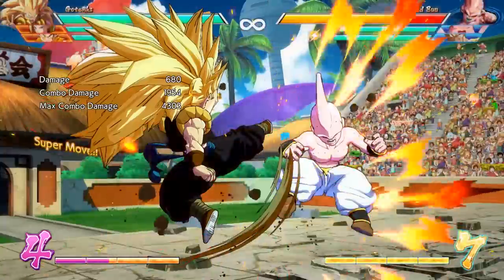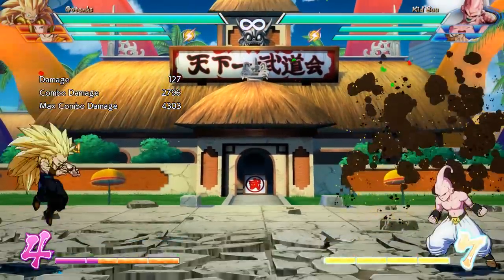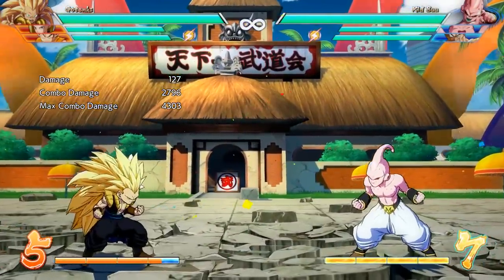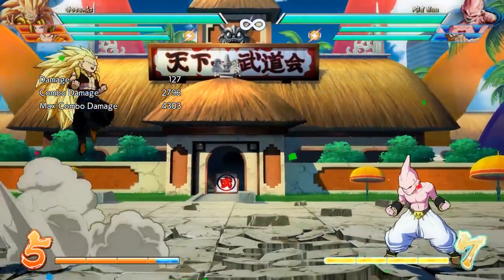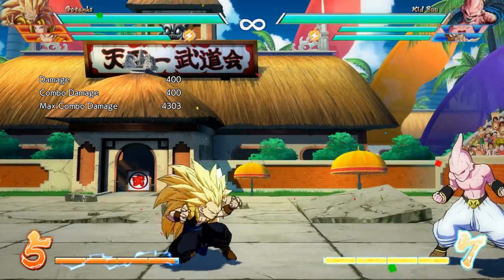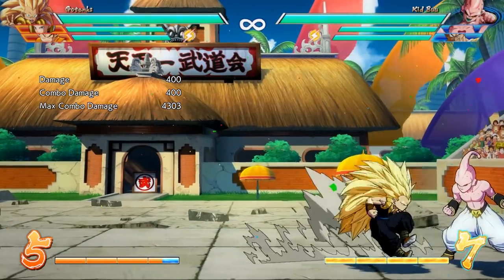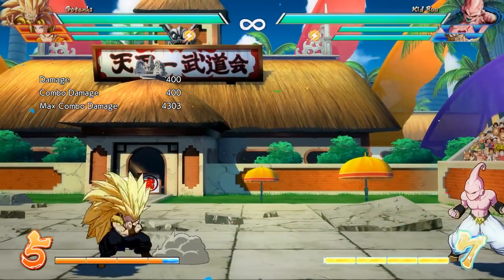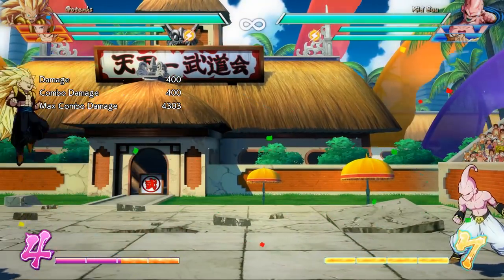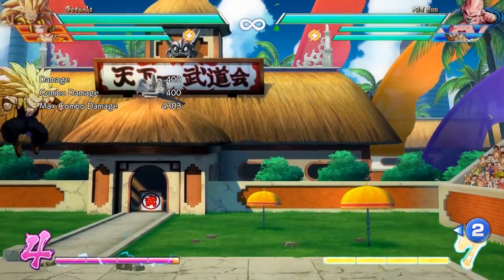Gotenks is definitely more interesting compared to Android 18. He got some buffs to his Die Die Missile Barrage, which was always a really awful move with no real uses. He also got some bug fixes to Galactic Donuts. However, he received some pretty sizable nerfs — the landing recovery on his Miracle Super Punch medium is now increased if you don't hold the button down, and his Rolling Kick takes a little more time to recover, though you can now air dash and double jump out of the move.